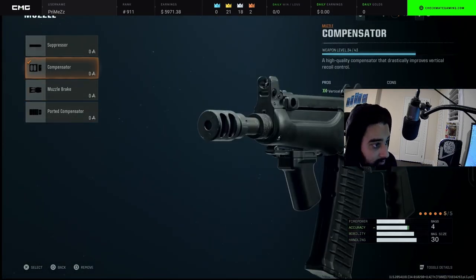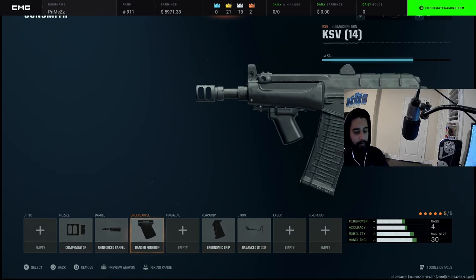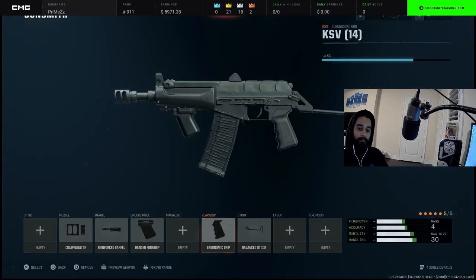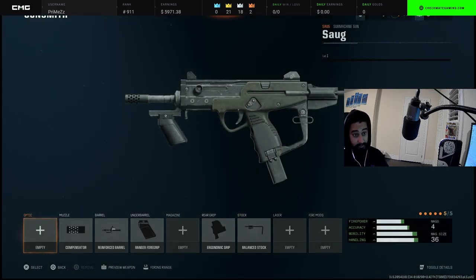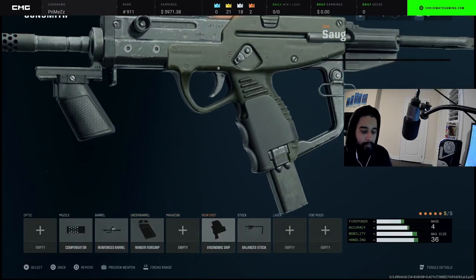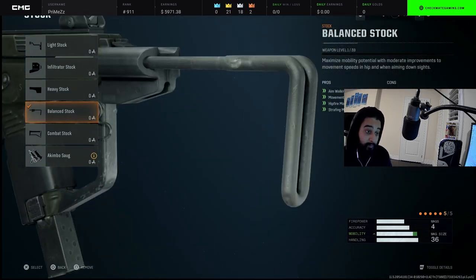Moving on to the KSV — I love this gun, it fries and shoots fast. We have compensator, reinforced barrel, ranger foregrip, ergonomic grip, and balance stock because it's a sub. Next we have the SOG — this gun also just came out, it shreds and shoots as fast as the KSV. The SOG might be better than the KSV and better than all the other subs at close range. Compensator, reinforced barrel, ranger foregrip, ergonomic grip, and balance stock because it's a sub.